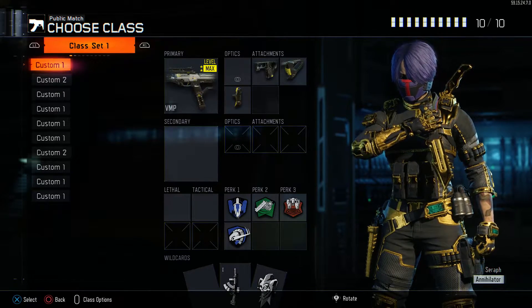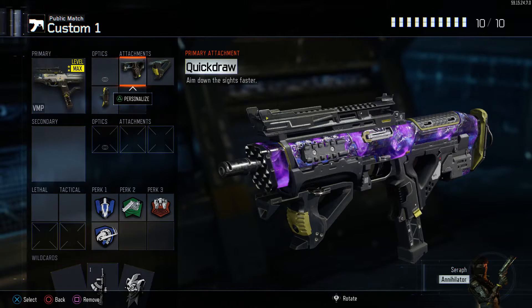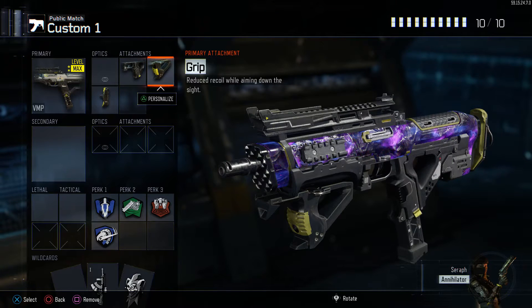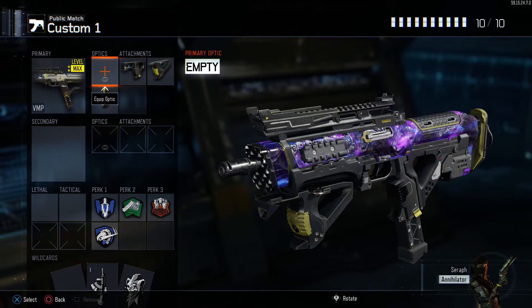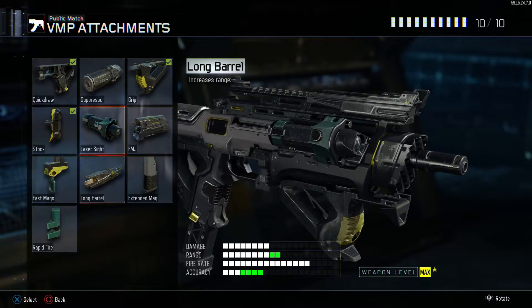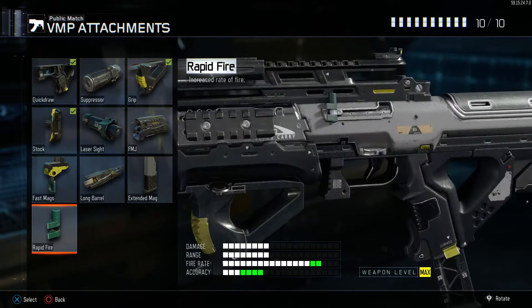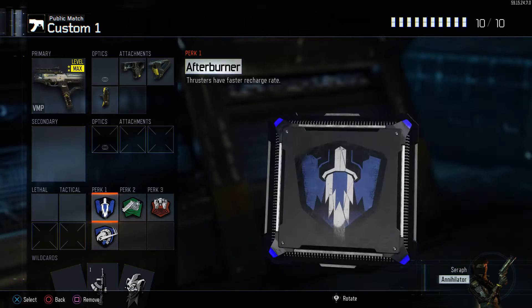My first class is a run and gun class. This is the class I use when I want to kill as many people as possible. Got quick draw to snap those targets, grip to control the recoil, and I personally use stock but feel free to use laser sight, long barrel, or extended mags — all really good options for this weapon. Definitely do not use rapid fire because it's already got a fast fire rate and it'll just make it too hard to control.